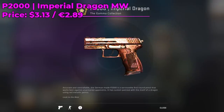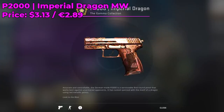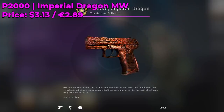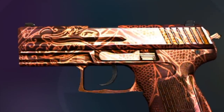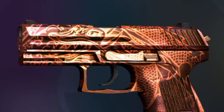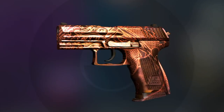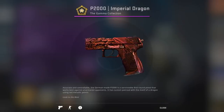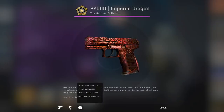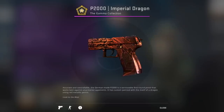Next up we're taking a look at the P2000 Imperial Dragon Minimal Wear. It's a classified skin going for around $3.13 and it's a pretty nice orange themed skin. It has a hint of orange with a lot of red as well, but it's really the dragon pattern that sells it. In minimal wear you'll get a lot of yellow and orange, while battle-scarred will be completely red. I recommend going with minimal wear to get a lot of orange without paying a lot.